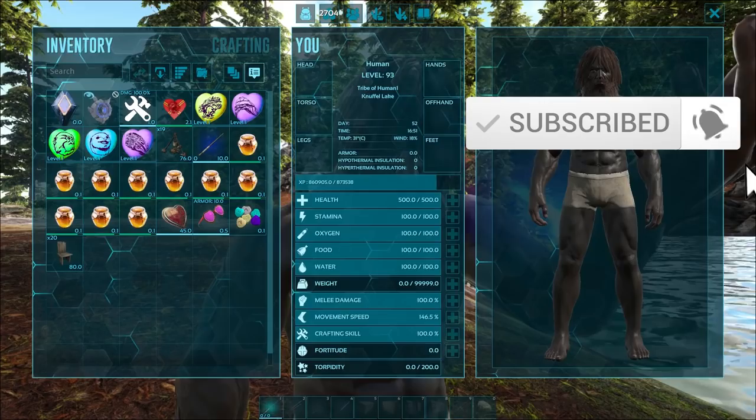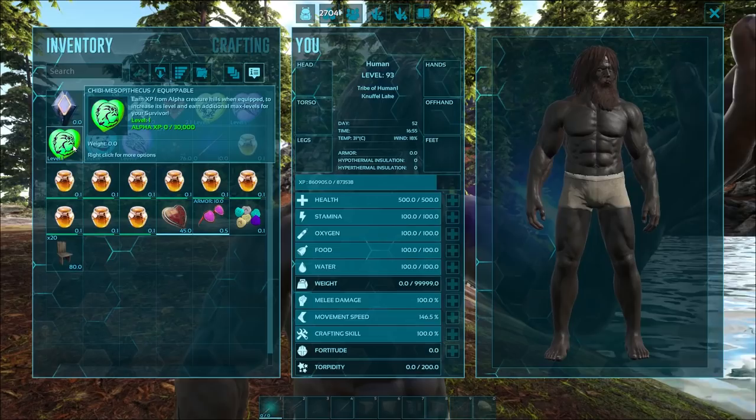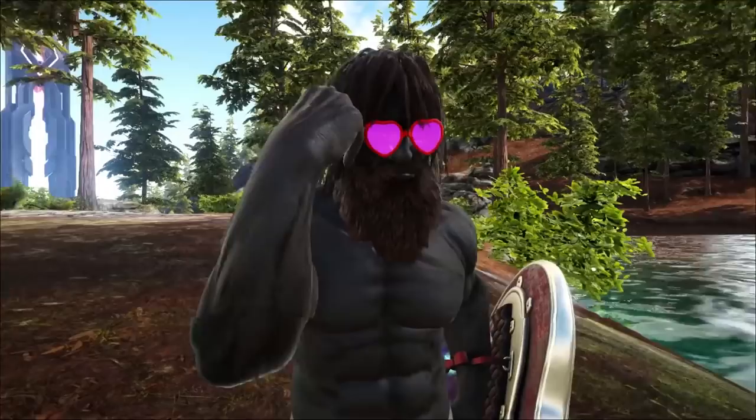For those of you that aren't aware, there's a bunch of new stuff that's been added. First off, you can obviously see there's a bunch of new chibis. We've got the Crystal Wyvern, an Enforcer, a Volonasaur, an Otter, and a Mesopithecus. As well as that, we've also received two new skins: some heart-shaped sunglasses and a heart-shaped shield. This is what those look like right now.